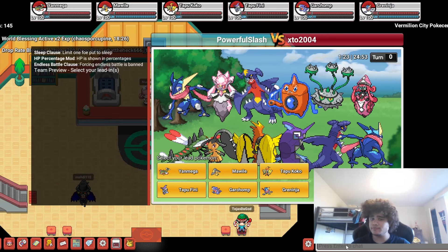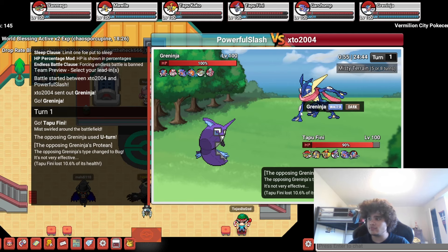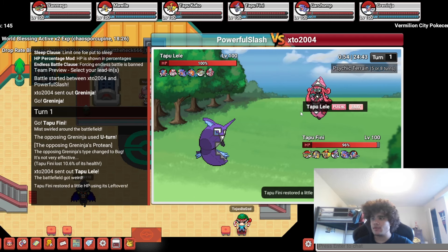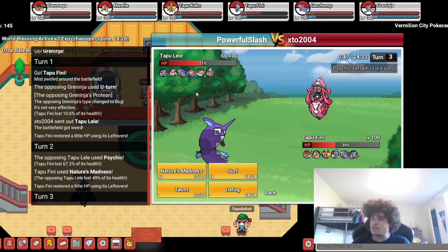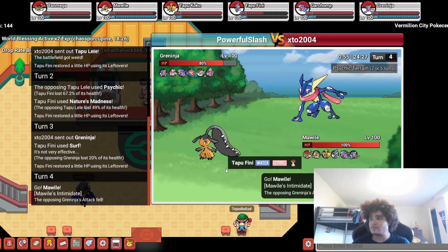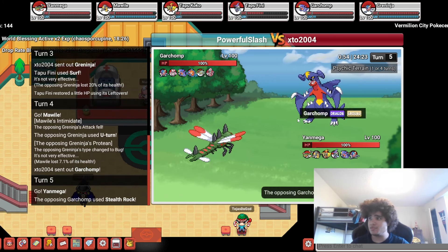We're against XTO2004 again. Just lead with Gren again — he has your rivals now. Go Fini. I'm going to put some chips away. Nature's Madness — I don't think he'll Psyshock because I have Gren. Oh, he did. Okay. Chip is chip. Dude, this guy's team is so cool. His team is really annoying to play against — just Bug Buzz, I guess.